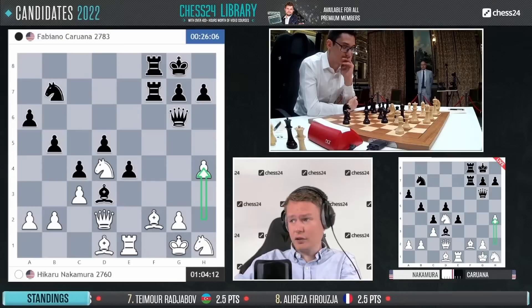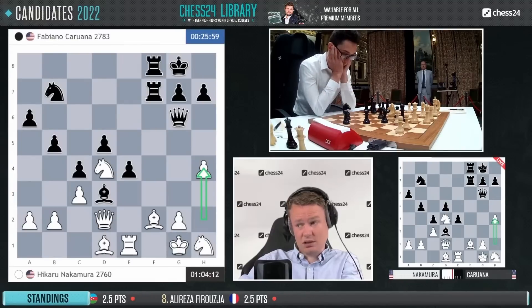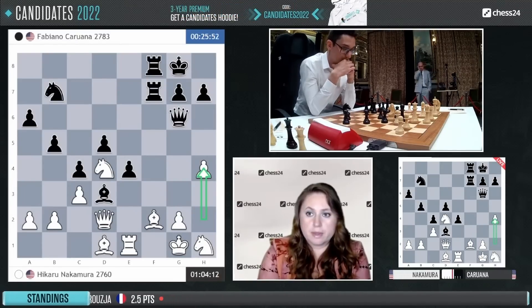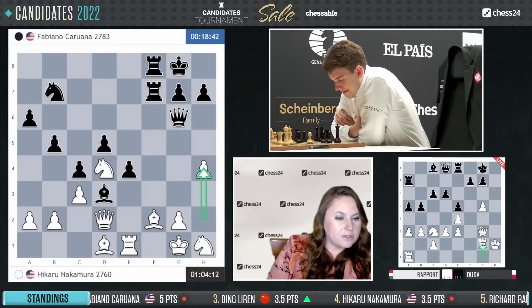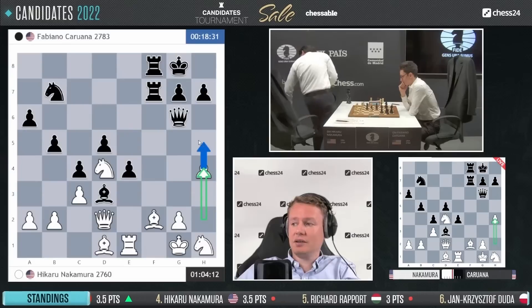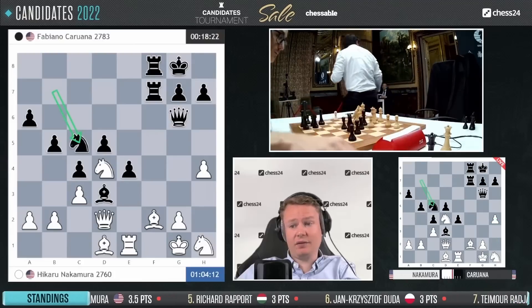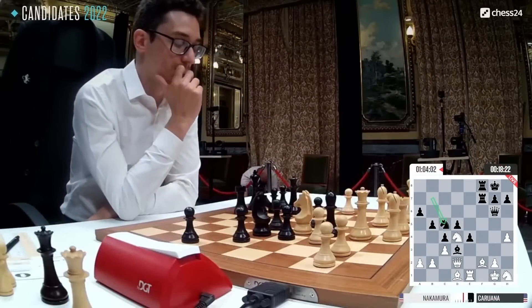Hikaru putting pressure — the clock is also ticking, 26 minutes, it's already move 27. He blitzed out the first 20 moves but since then it's been very, very hard to make moves. In such a position with only 25 minutes, that's a serious issue. The poll shows Nakamura to win 39%, Fabiano to win 25%, and draw the rest. I currently like Hikaru's chances looking at the clock and the position. This is a very tough spot for Fabiano, and he played knight c5, which we looked at.